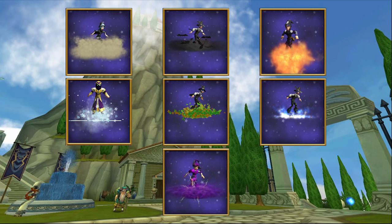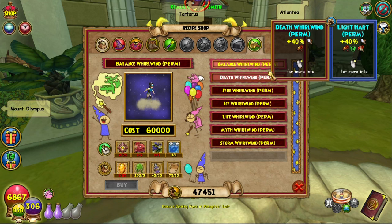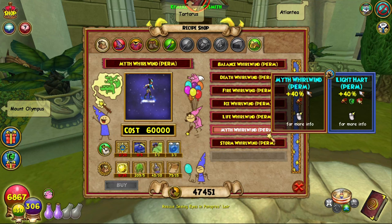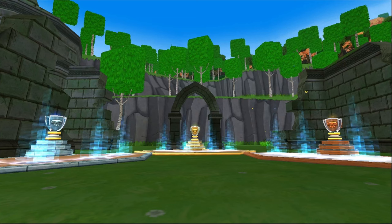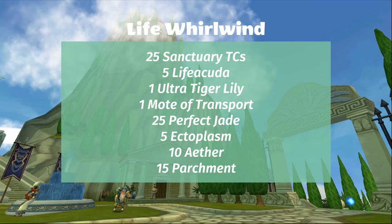We're moving on to crafted mounts now. The first ones are the School Whirlwind mounts. You can buy the recipes from Kalkos Coppersmith in Aquila, right next to the sigil for Mount Olympus, for 60,000 gold each. The recipes don't require anything too crazy for the most part, but there are two ingredients that can be somewhat difficult to obtain: Ultra Seeds and Motes of Transport. The best way to get these is to farm Master, Archmage, or Exalted Duels, as both ingredients can drop from these. Those duels also have a chance to drop permanent versions of the mounts. Here is a full list of everything you need to craft each mount.